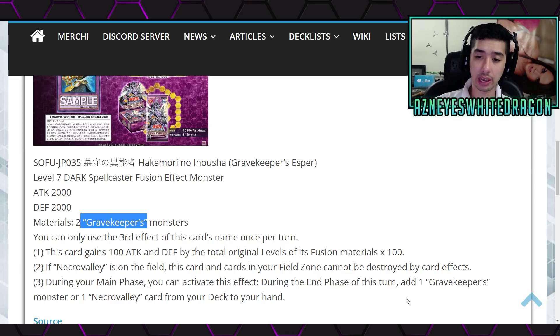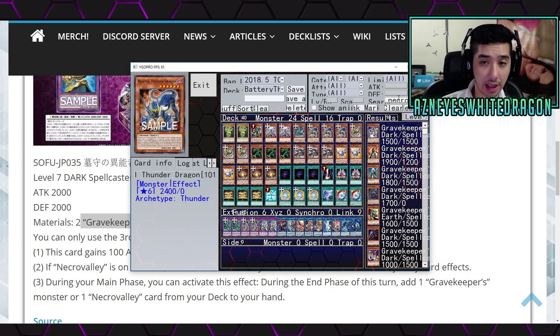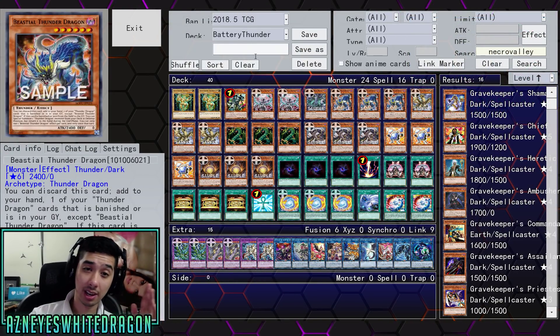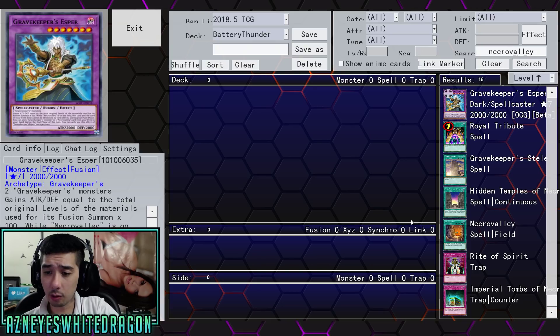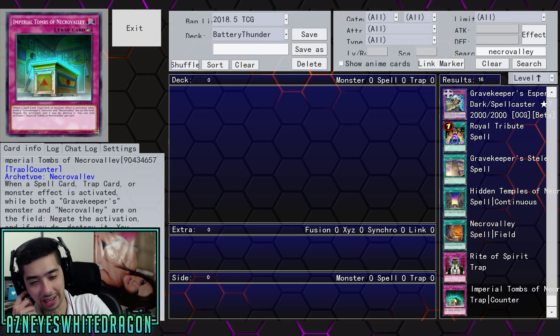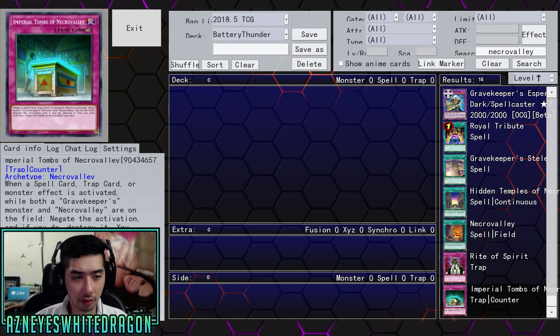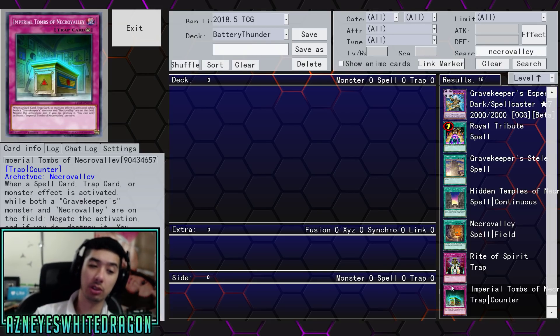Let's check out what the appropriate targets are, because I know there's one that's like Imperial to me — I think it's Necro Valley. Obviously we know Necro Valley with Gravekeepers, but let's refresh ourselves here. It's been so long since most of us have even seen people play Gravekeepers. There was a card that came out — it was a secret rare, it was actually like twenty dollars. Not that anyone played Gravekeepers when it came out, but at one point Gravekeepers were pretty meta. Anyway, Imperial Tombs of Necro Valley: when a spell, trap, or monster effect is activated while both a Gravekeeper monster and Necro Valley are on the field, you get to negate the activation and destroy it.